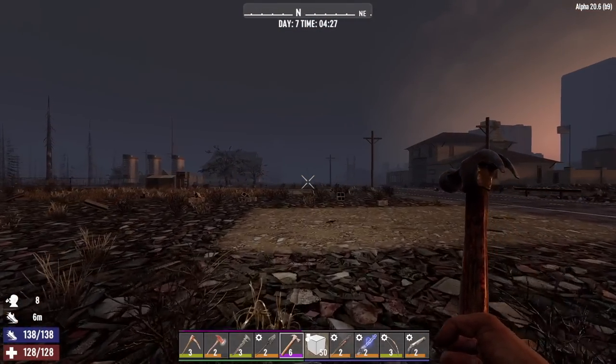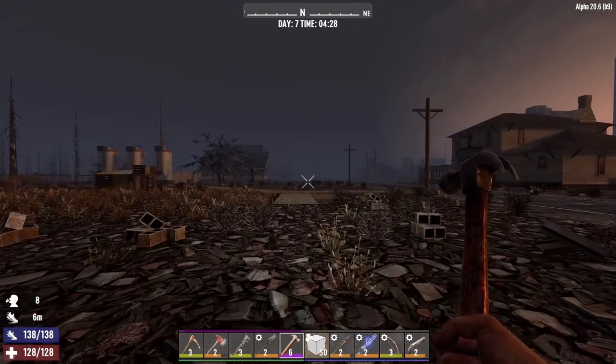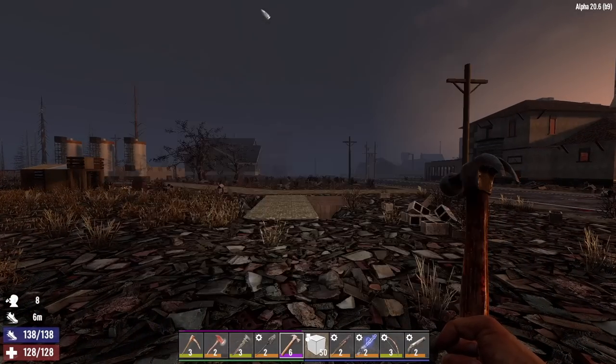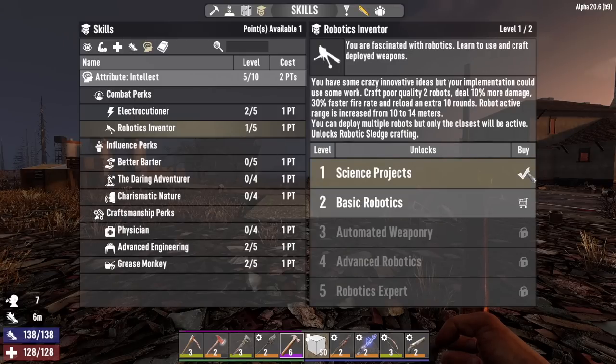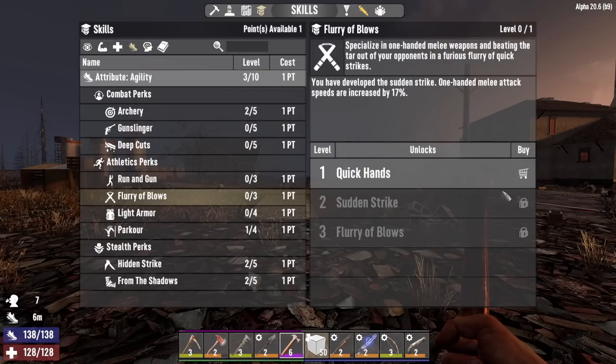All right, what's up, everyone? Glock9 here, and welcome back to Get Wrecked. It is the morning of Day 7. I do have a few skill points to spend here before we get started with this base. Three of them. Let's go Intellect Level 5, and then Robotics Inventor at Level 1, and let's throw a point into Flurry of Blows.